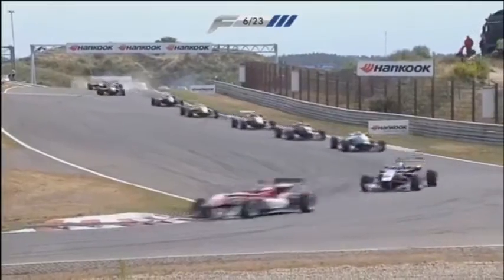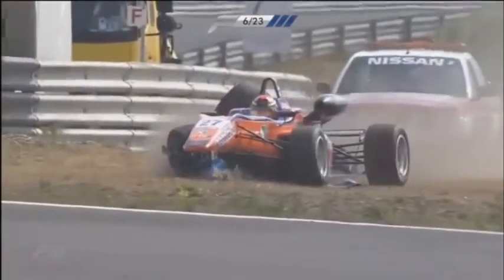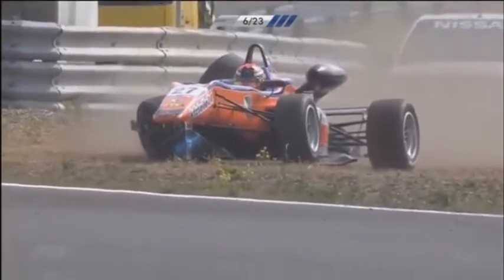There are still battles lower down the order, because in the background you've got another Carlin versus Mooka battle, and bodywork goes flying. That battle which I was just talking about has come to naught, because Mikkel Jensen's car is absolutely broken — suspension is smashed, wing's gone.